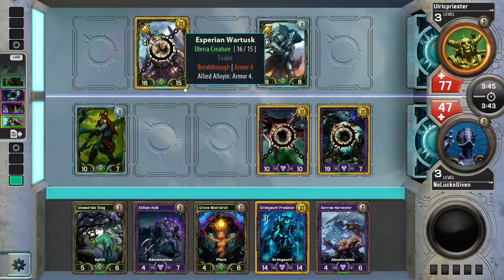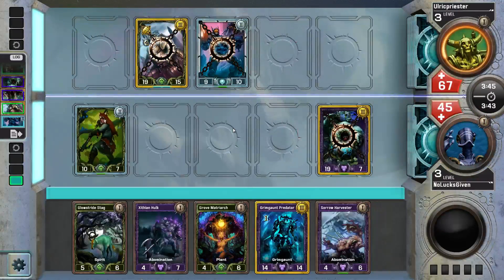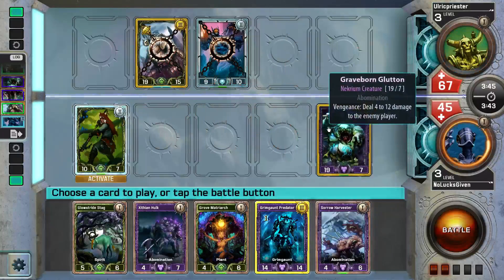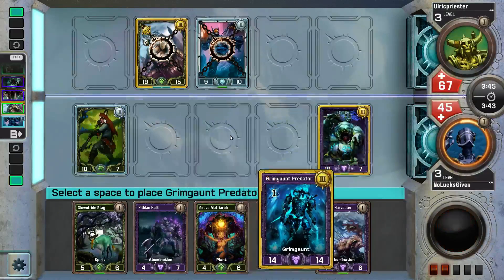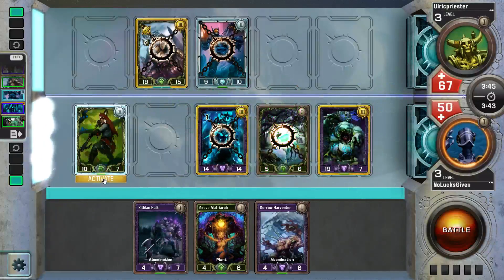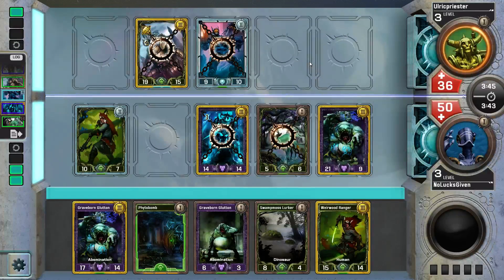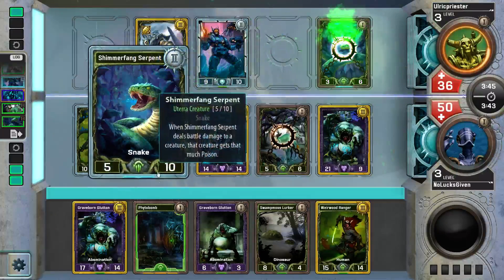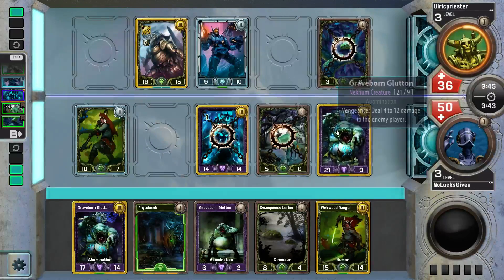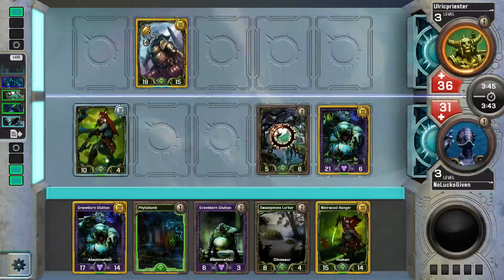That seemed like such a good play — I was like 'this was the play I was put on this earth to make' — and turns out it was not. Let's just go like this and gain some life. My opponent is pretty low here, so maybe by just dodging I can open up Glow Stride Stag — my biggest attack creature that also gains me life. This looks pretty good for me because my opponent can't afford to take 21. They take out that, so they are going to take 36 damage when I press the battle button. That's GG.